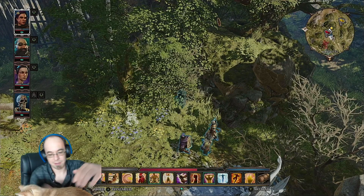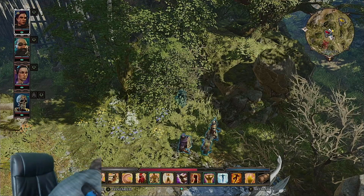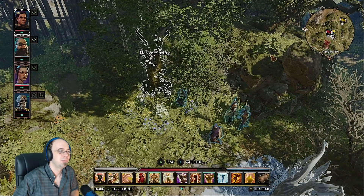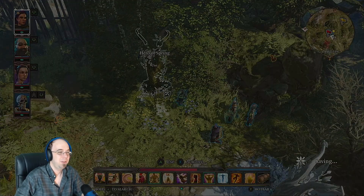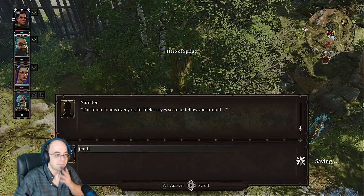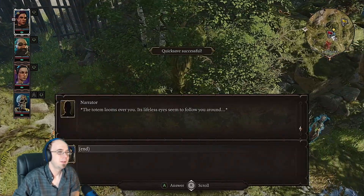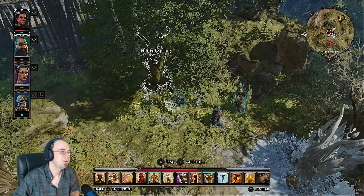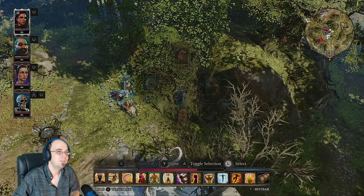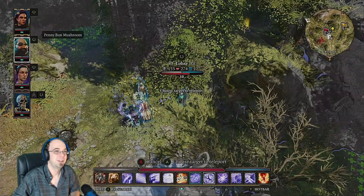Alright, here's a Hero of Spring statue — I better save before I interact with it. 'The totem looms over you, its lifeless eyes seem to follow you.' I want to talk to that squirrel. I'll teleport over. Or I could teleport to the squirrel — I don't think it'll like that much.